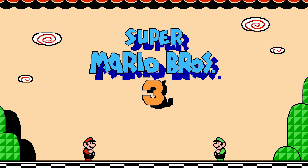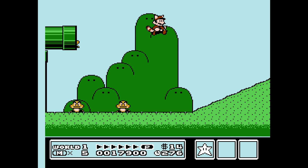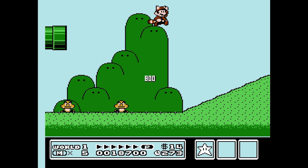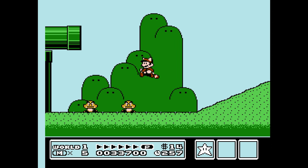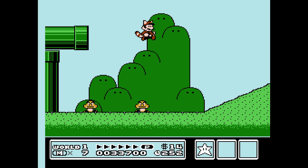Super Mario Bros. 3 actually has a few infinite lives exploits that can be a bit tedious to pull off. The first of these takes place in World 1-2 and requires you to be Raccoon Mario so you can effectively bonk off the Goombas that spawn from the pipes. Timing here can be a bit tricky, but if you do it properly you can rack up a pretty big 1-Up combo.